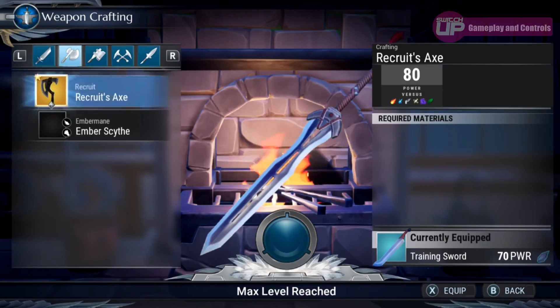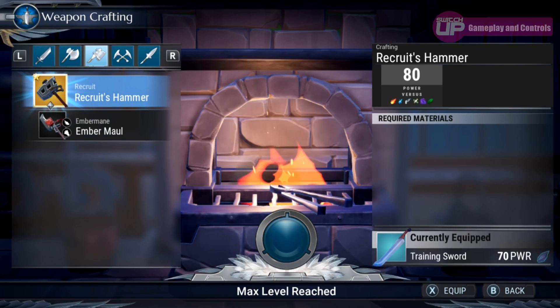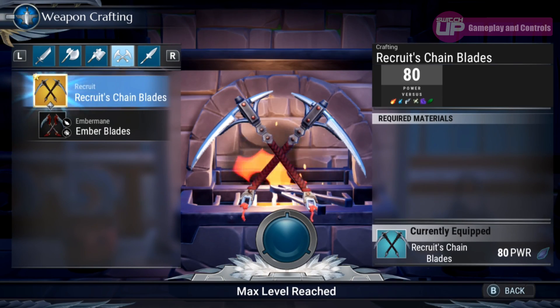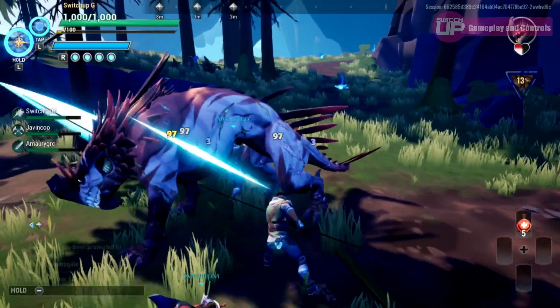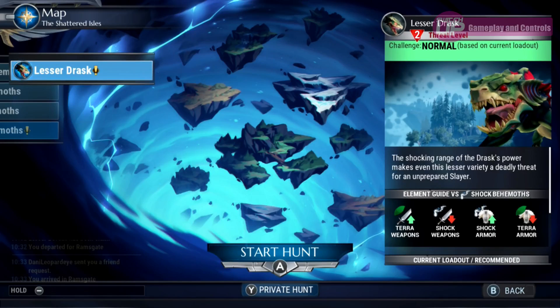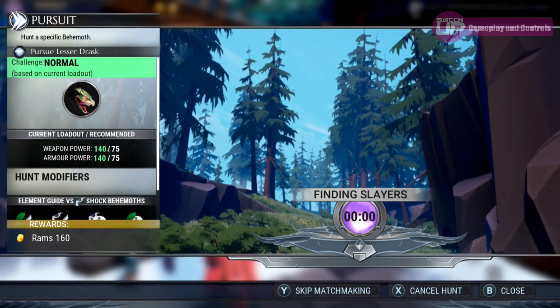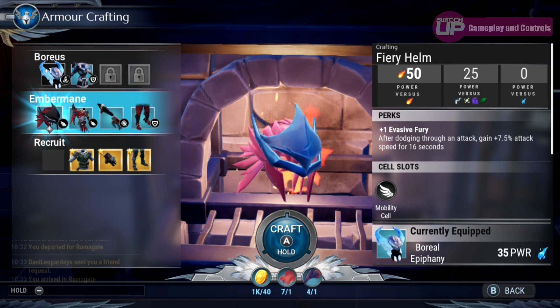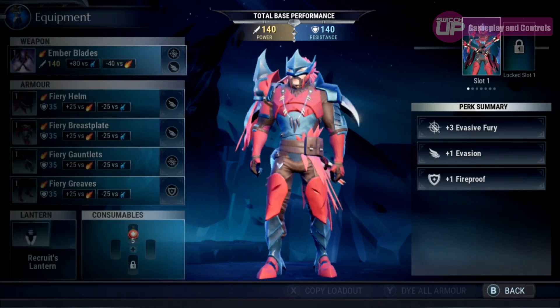As with the Monster Hunter series there are several different weapon types you can use, from the slower axes and hammers to the swift dual blades and even some pistols and grenades, and every weapon has its own unique combinations, play style, and move sets. Once you've selected your mission and know which behemoth you're going out to fight, you'll need to gear up. It's nice that while waiting for a match you can leave that screen and wander around the hub area to get yourself ready.